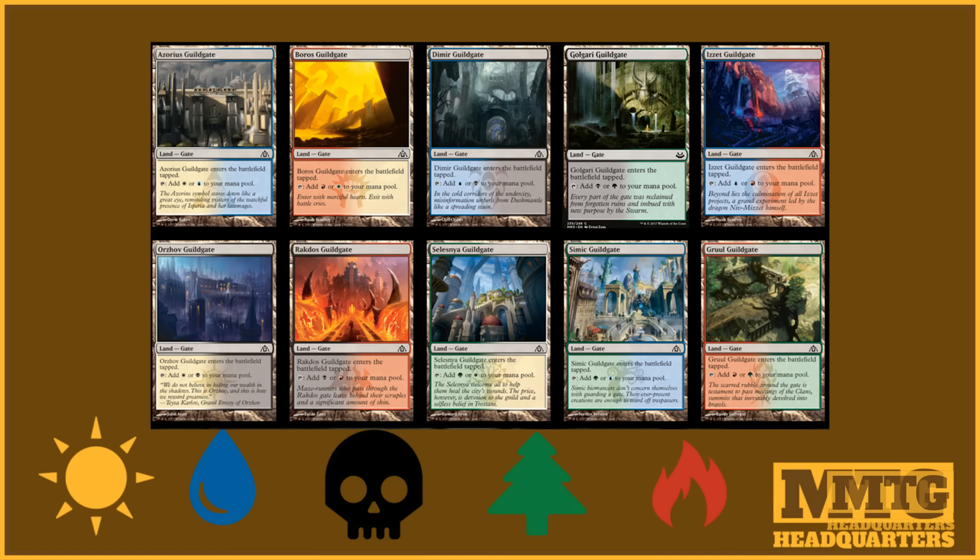First, we have a pretty cool three-color cycle of lands: Savage Lands, Crumbling Necropolis, Jungle Shrine, Arcane Sanctum, and Seaside Citadel — probably all first-pickable in the draft format. We see a lot of land love coming into this set. I'm very excited about these lands; foil versions will get EDH players pumped up, and it's definitely a sign of what to expect in draft.